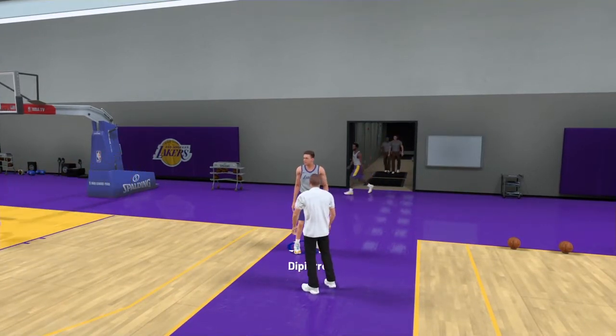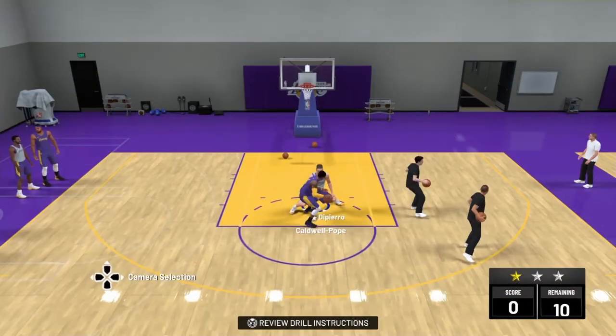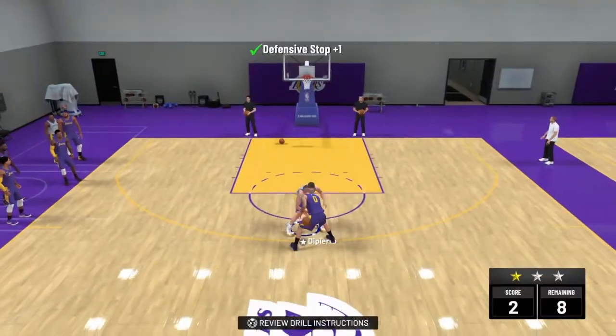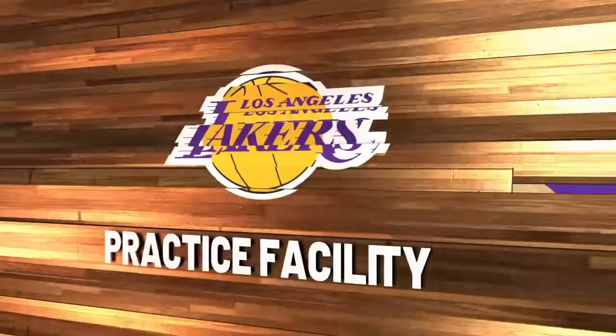So first, you're going to be playing micro games — put it on 5 minute quarters so it's as short as possible. And as soon as you're done with the micro game, you come right here to the practice facility.